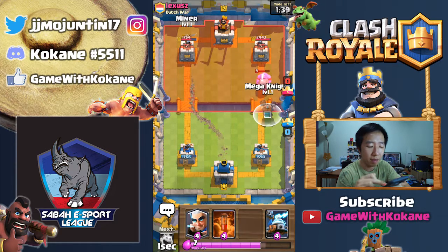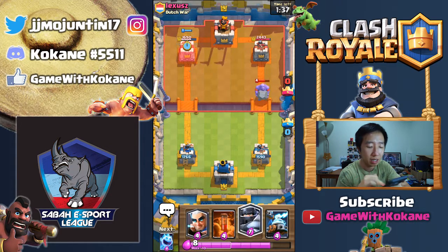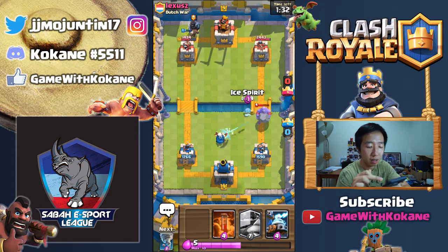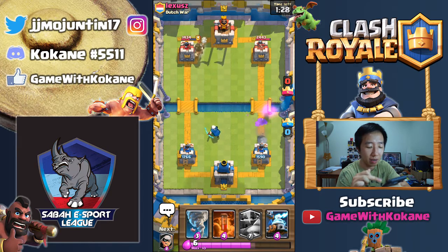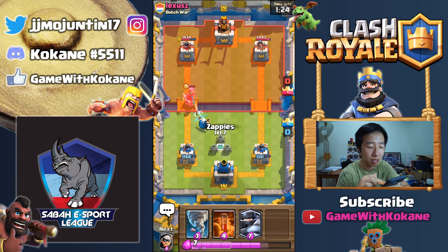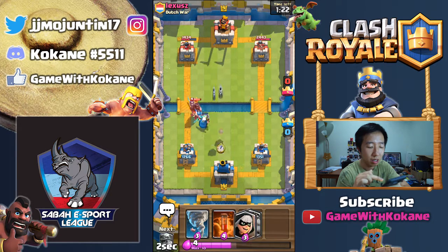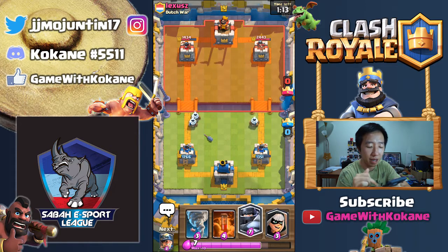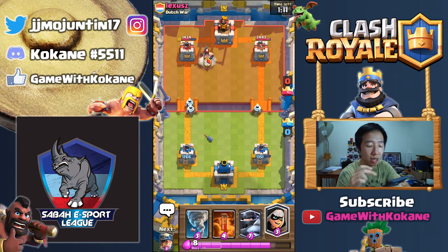Either he's gonna go for Elite Barbarian — it'll be hilarious if he does. Is he doing it? No, he's not doing it. He's going to get one hit. The Zappies are the best answer — I could rush, but I need enough Elixir to defend Elite Barbarian. That's the one thing you gotta remember — what you have. So I'm gonna start my Bandit from the back and ready my Mega Knight.